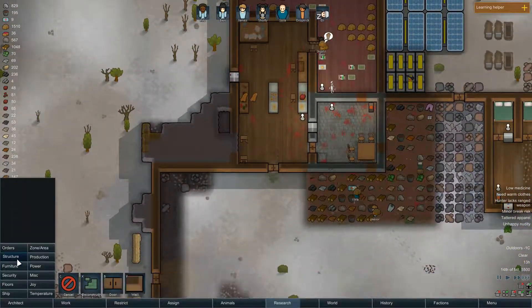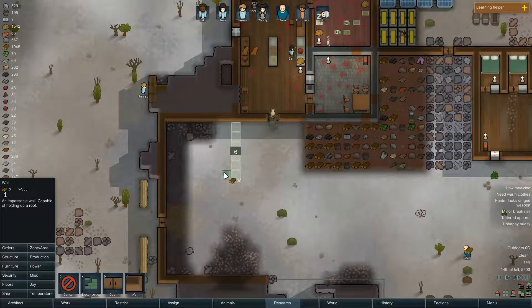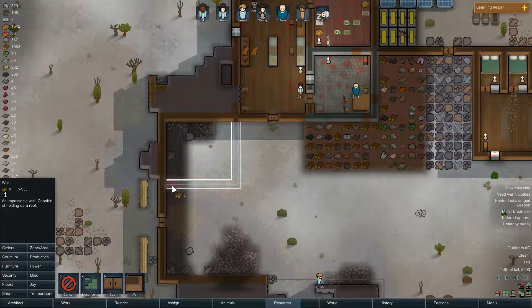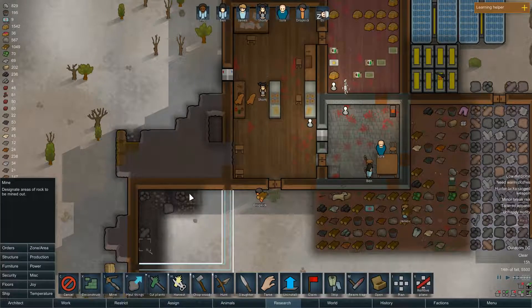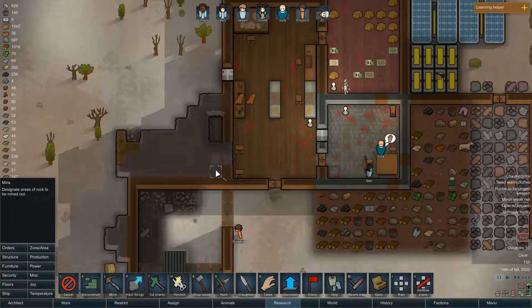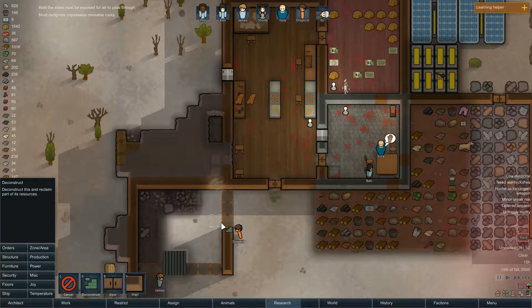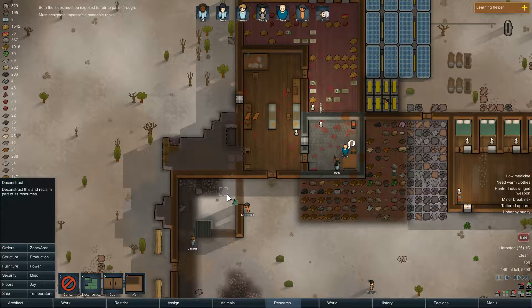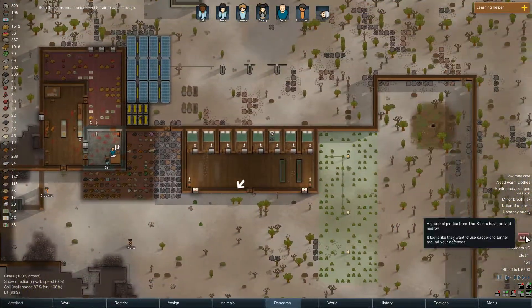Let's make a little medical bay over here - like this. Make a little room so temperature can spread. Just mine this out first. Let's deconstruct this so the temperature can just spread. There's only one heater here - anyway, it'll be fine.